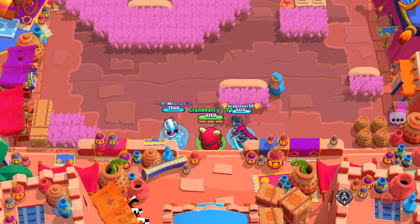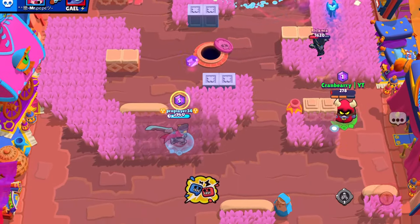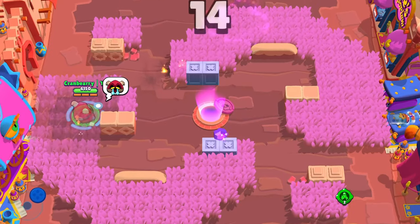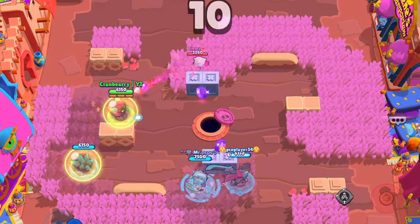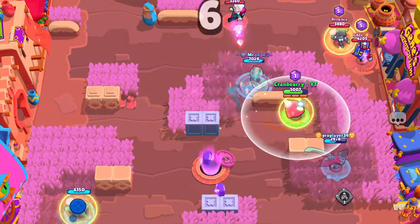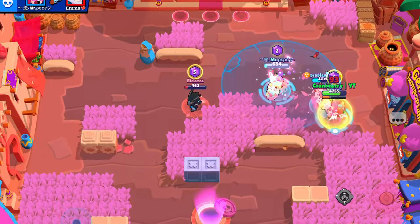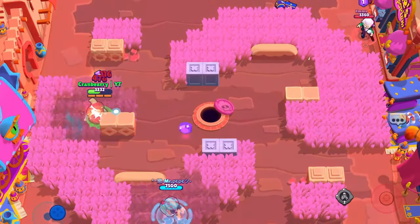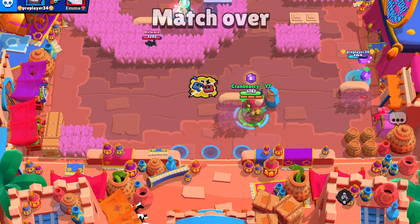Onto Gem Grab. RT is pretty good in all maps, but you have to adapt. For example, on Double Swoosh, you can store RT's lower body in the bushes by spawn and simply glide around taking out enemies — there is a good amount of cover surrounding the bushes so you can easily weave around them to avoid damage. On wide open maps, his regular form will work nicely. RT also makes a great gem snatcher. If you are in his super's form and have your next super charged, you can steal the gems from enemies and instantly teleport back to his lower body. But since he can be easily jumped by Edgars, he might not make such a great gem carrier — leave that to the tanks and Mortis.